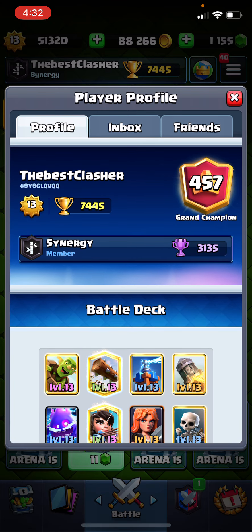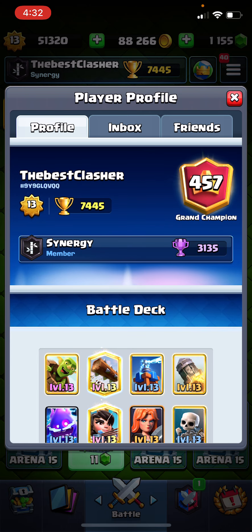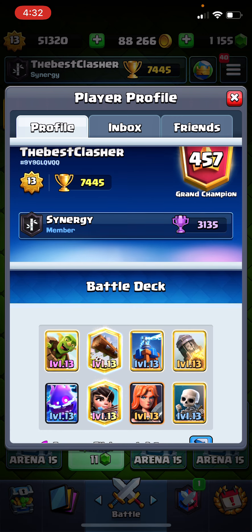This season I'm going to continue using this Logbait deck — the Fast Valkyrie, Electro Spirit, Skeletons cycle deck — because it's anti-Mother Witch, anti-E Giant, basically anti-meta right now. It counters Goblin Drill pretty well, counters Bridge Spam, X-Bow, basically any cycle deck.